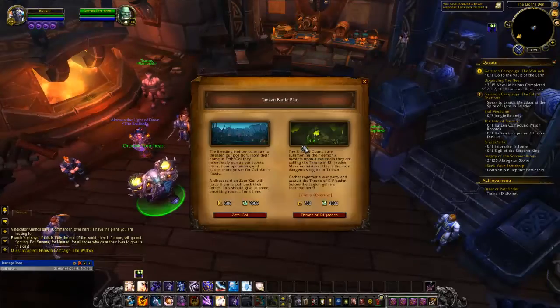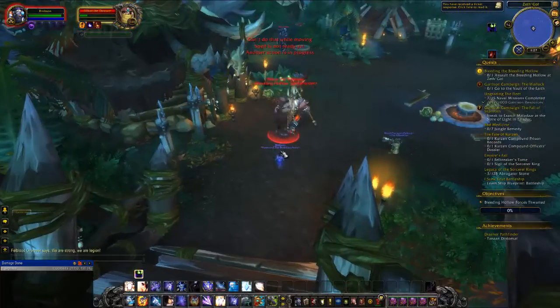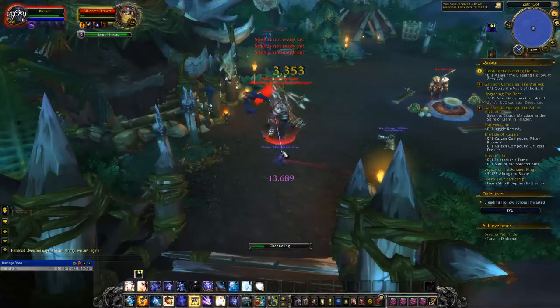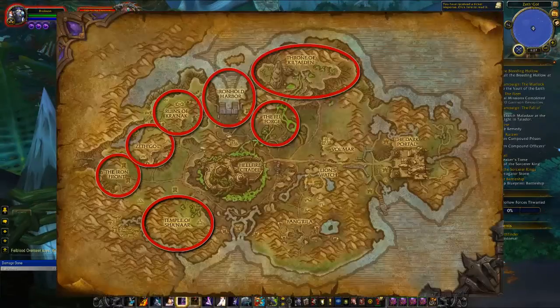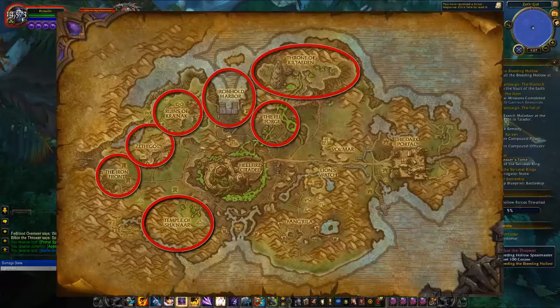Each day when you first log in you'll have a daily quest for the Hand of the Prophet at your faction's hub in Tanaan Jungle. The quest is located at the Tanan Planning Map, which is inside the main building. This quest will require you to complete a specific one of the seven Apexis Crystal zones scattered throughout Tanaan Jungle. The seven different zones are located on screen now, and once you pick up the quest you should head to the zone you've been assigned to complete.